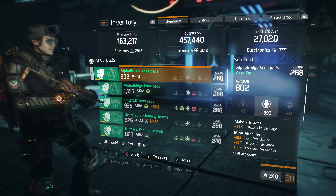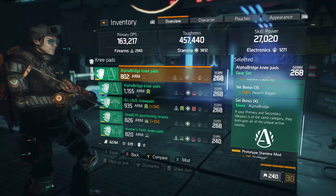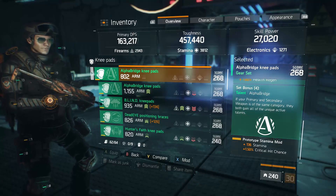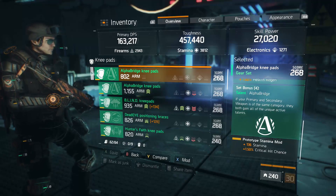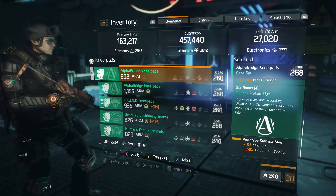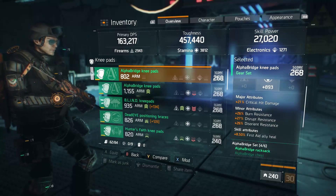If you wanted to, you could switch that over to armor to hit the armor cap easier and use mods for critical hit chance or skill power. In the mod slot I have a stamina mod with critical hit chance — I want as much crit chance to take advantage of the critical hit damage I'm getting, especially on the SMG. I have relatively high skill power already, so I could put in a stamina mod with skill power for more out of my pulse, but I feel the trade-off is okay.